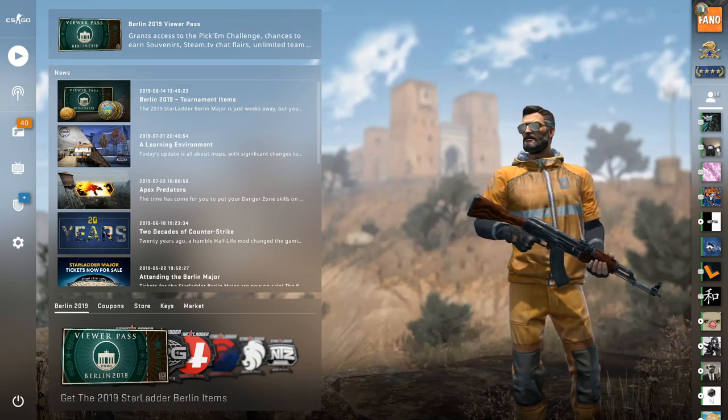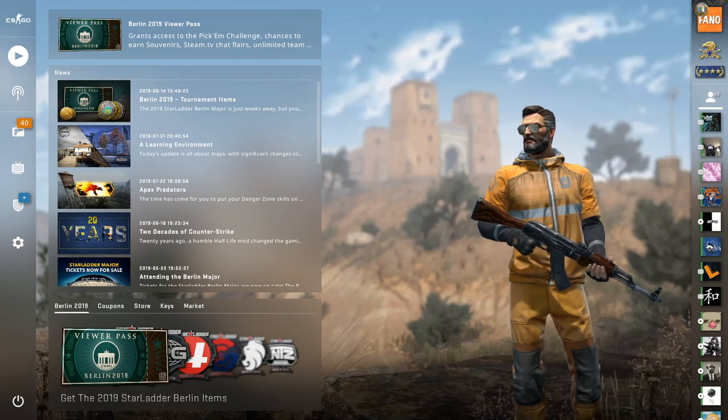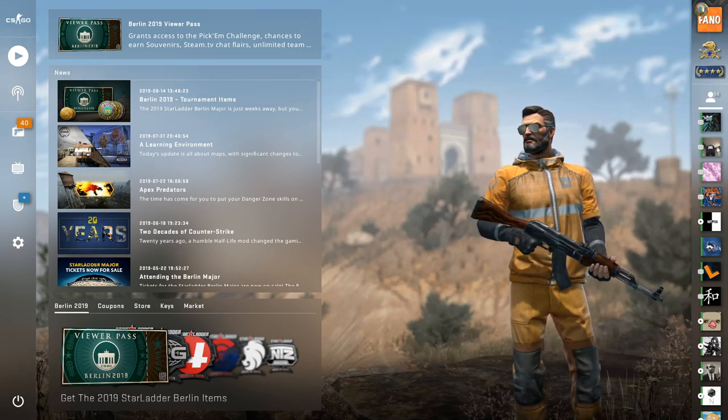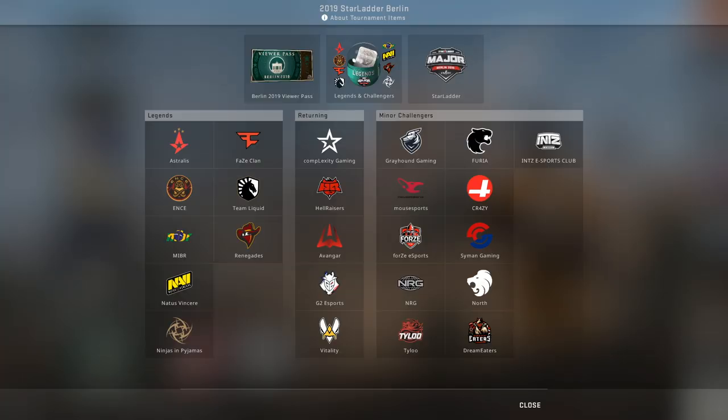What's going on guys, it's your boy Fano here. Today I've released coverage of the new CSGO Berlin 2019 update which features brand new stickers, graffitis, souvenir packages, viewer passes, and more. You can now purchase the 2019 Starlighter Berlin tournament items from the in-game store. There are plenty of stickers to choose from as well as holos from the Legends and Challengers. I'm only going to be focusing on the stickers in this video, so let's get started.